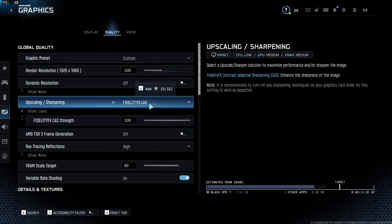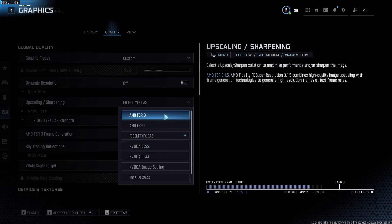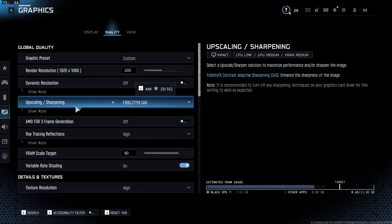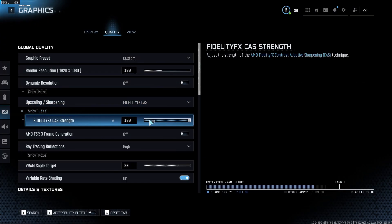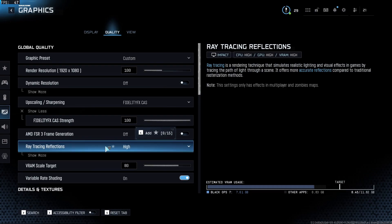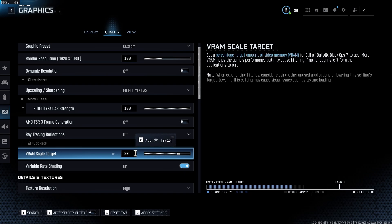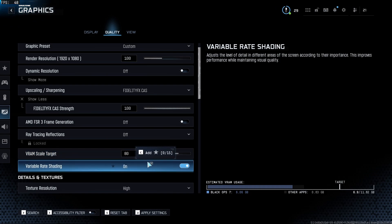Dynamic resolution: off. For upscaling and sharpening, there are mainly two routes: the upscaling route, which is NVIDIA DLSS, or if you have AMD, AMD FSR 3. Or just the regular FidelityFX CAS sharpening that everybody uses. I personally use FidelityFX CAS at 100. AMD FSR 3 frame generation does give you additional frames but adds input delay, so not recommended. Ray tracing will eat up your frames, so turn that off. VRAM scale target at 80 is generally good.